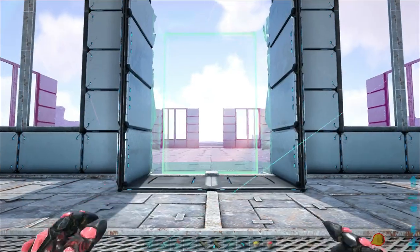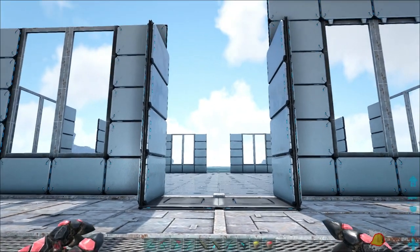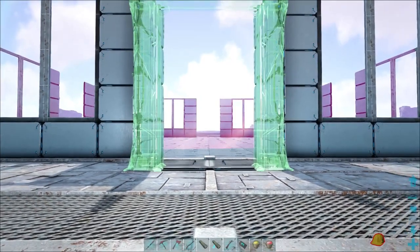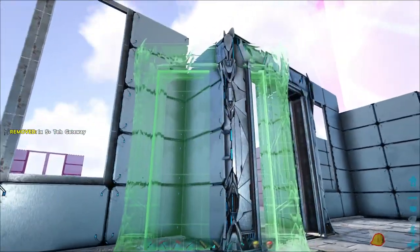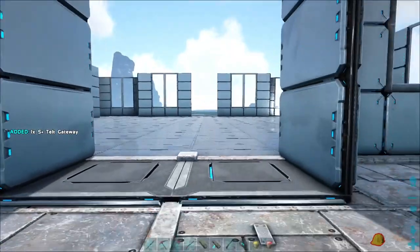These are all S+ blocks. I wish the S+ mod author would change it so that those little pegs aren't there. Anyway, let's see - it does snap. I'm debating about where I want to actually have them placed. I could do it like this, and that's one possibility. It doesn't look bad, and we'll probably move things as we move along.